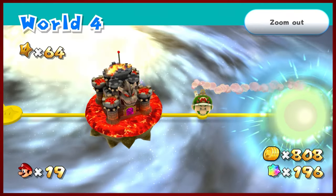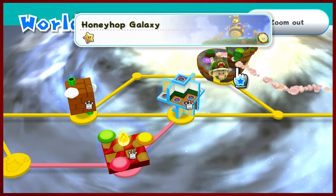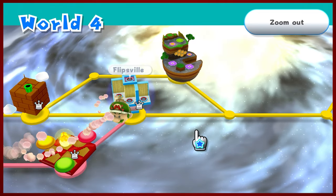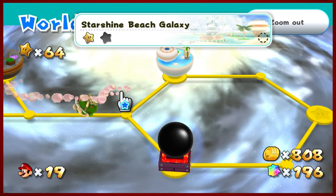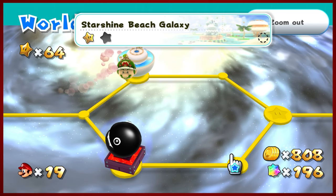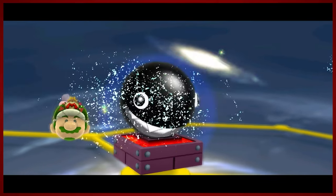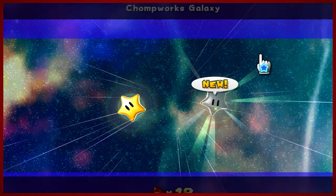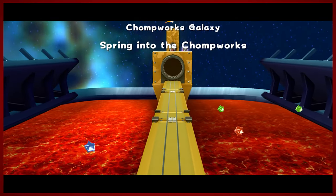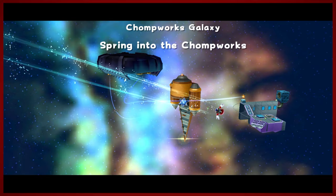I wanna see something really quick here — I did not finish World 4. I had quite a bit left. Here's what we'll do: we're gonna do these last two stars in here, I'll get that comet medal off screen, and then I will do two brand new stars from World 5. How's that for a compromise?